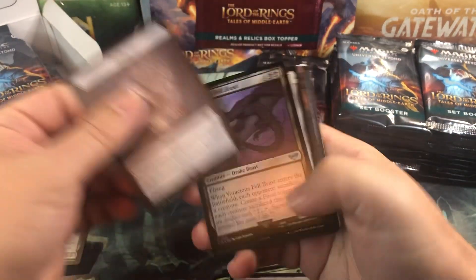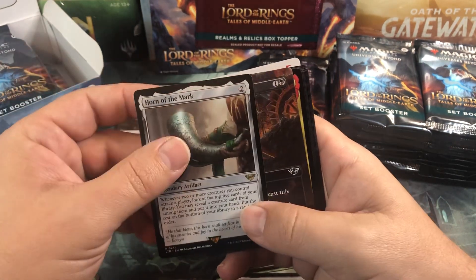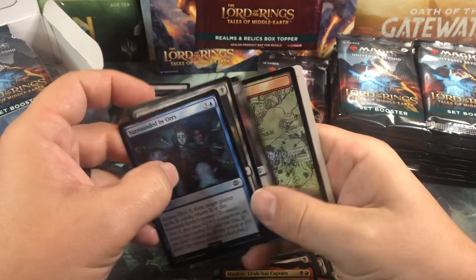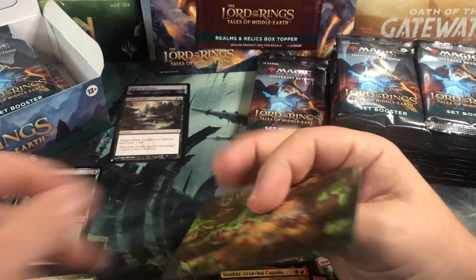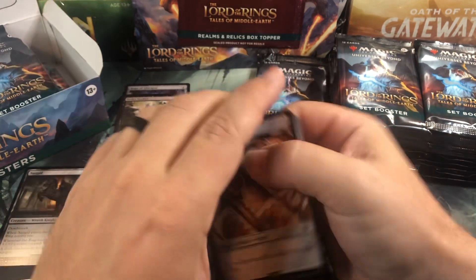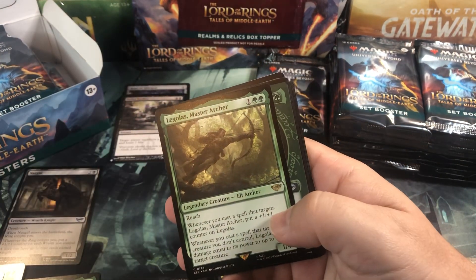We're going to move the piles over so we've got room for the Mythics, if we ever start pulling Mythics. Alright, Uncommons - no Nazguls. I thought that might have been a foil Nazgul - that would be cool. Horn of the Mark, nothing exciting. Foil hand. Another art card. Keep moving along here. So far we got nothing too exciting. Food, Mini Puttins, Legolas, Myriaduck.